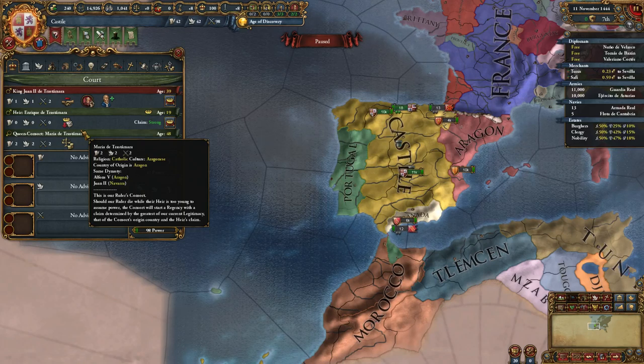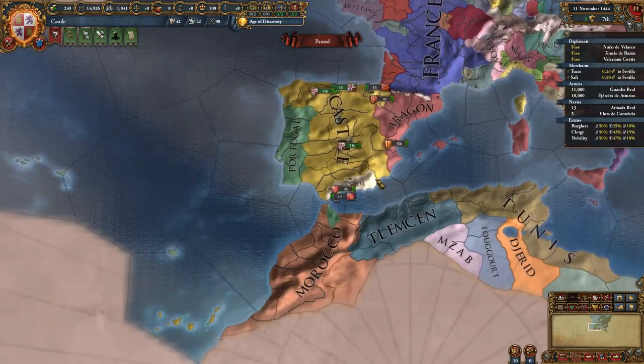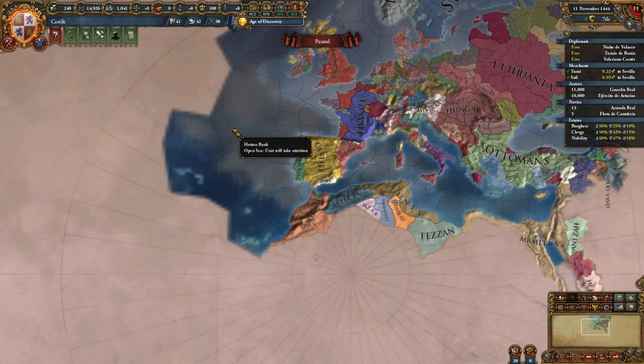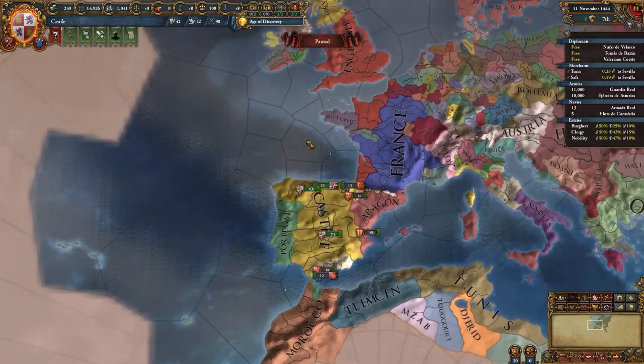That's roughly what you should try and do as Castile: get Portugal as an ally, try to get France as an ally, kill Granada, maybe vassalize Tlemcen, get the Iberian Union over Aragon, and then colonize. You can pretty much sit out most of the wars in Europe from that point, or let Aragon, Naples, or France handle them all. Thank you guys all for watching this video. Hopefully it has helped you. Please leave questions and comments below, please subscribe if you enjoyed the video. I have other guides you should take a look at, and I also do a let's play of this game. Thank you guys for watching — I'll see you hopefully in another video. Bye.